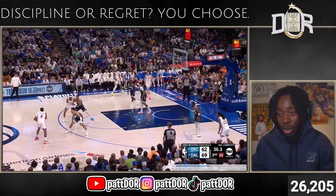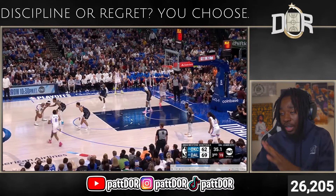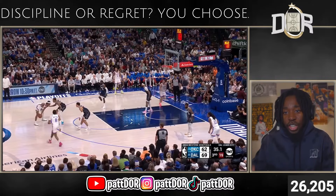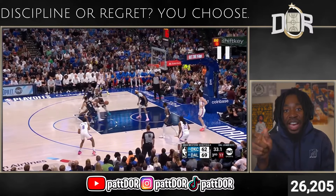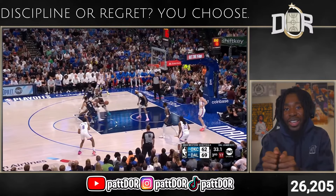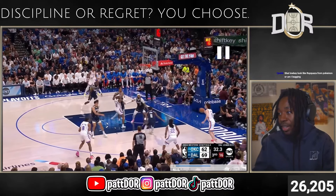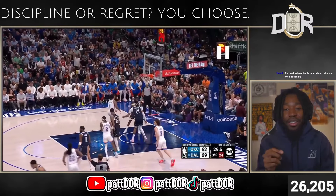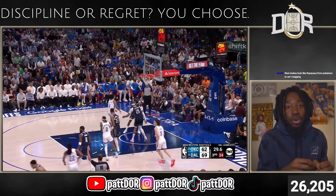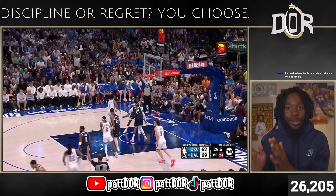SGA gets a switch onto PJ Washington. When SGA catches and looks over PJ Washington's shoulder, he sees Gafford guarding Giddy cutting along the baseline. This tells SGA: if I dribble and spin, by the time I get into the paint Gafford's gonna stay, and Kairi can't see Giddy — so he kicks straight to Giddy, Giddy to Wallace, Wallace gets the three. He's looking beyond the person he's guarding and making moves based on the help. That's what makes an elite hooper.